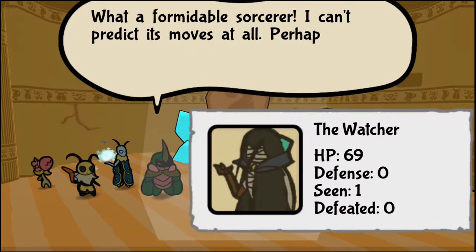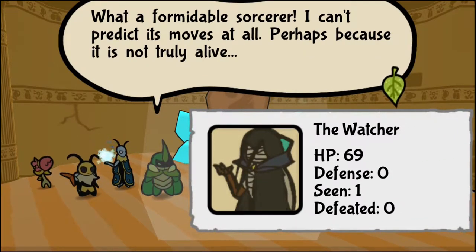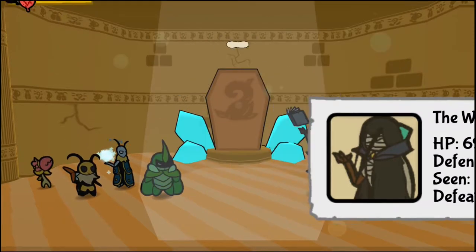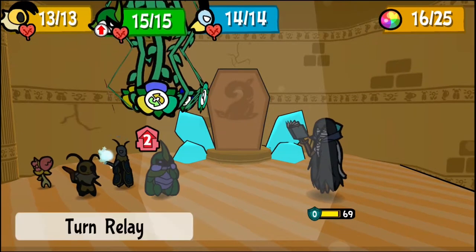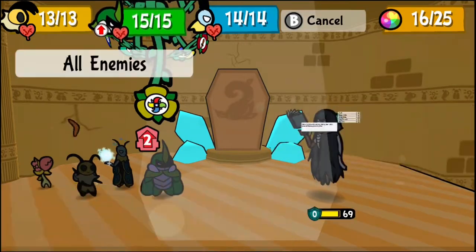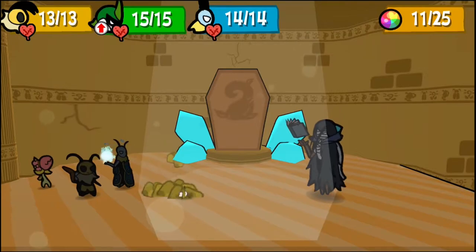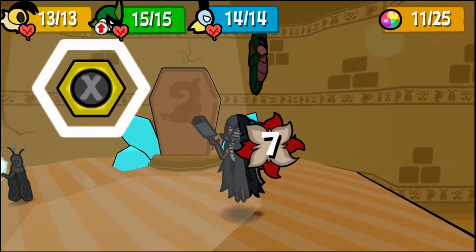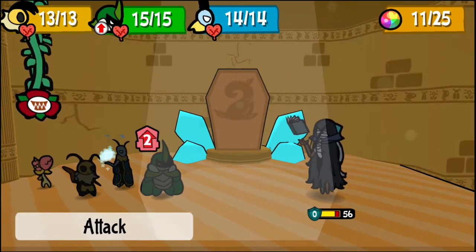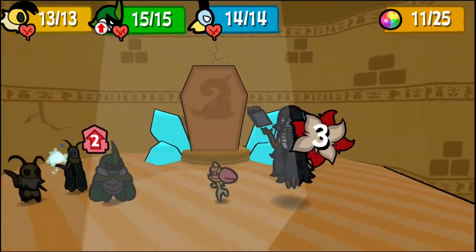What a formidable sorcerer — I can't predict its moves at all. Perhaps because it's not truly alive. Defeating it will be an act of mercy, and my horn shall deliver VICTORY! So we got power boost, triple charge — let's see how much the understrike does. Thirteen damage out of the gate! That stung. Make that 16.